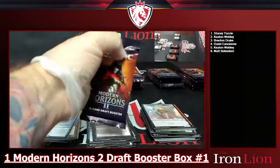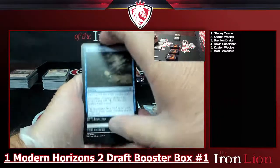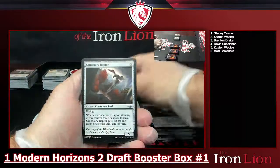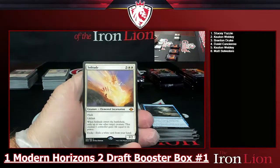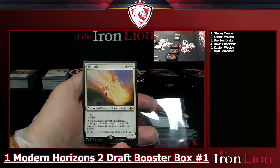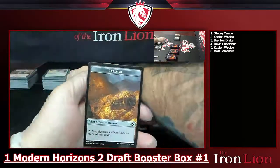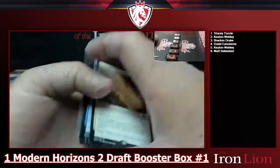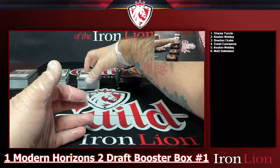Last pack for stack three — Scuttletide, Fey Offering, Sanctuary Raptor, Mistrust Factory. Then a mythic rare: Solitude! Five-drop, two-white-and-three, flash lifelink Elemental Incarnation, 3/2. Whenever it ETBs, exile up to one other target creature — that creature's controller gains life equal to its power. You can evoke it by exiling a white card from your hand. What a way to end that stack: Scalding Tarn, Solitude, Diamond Lion — pretty solid stack.